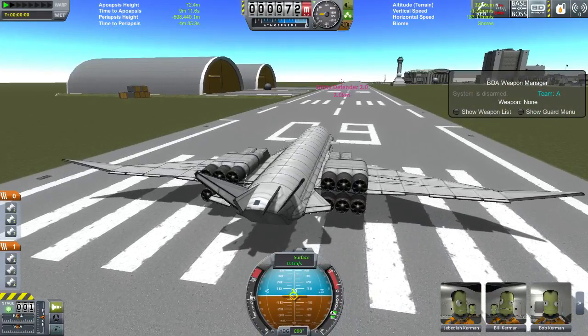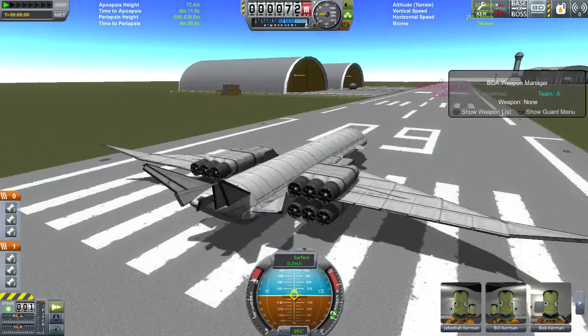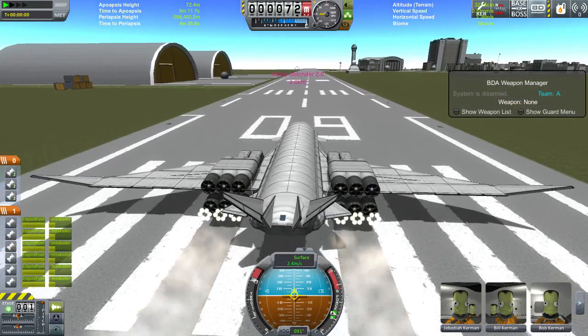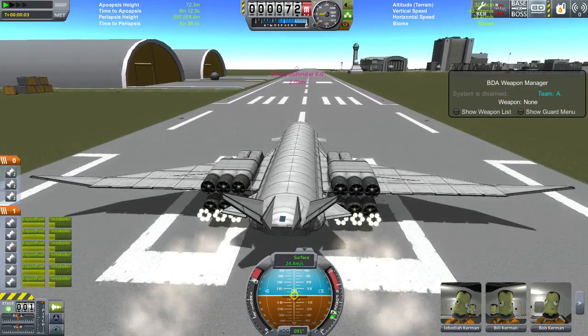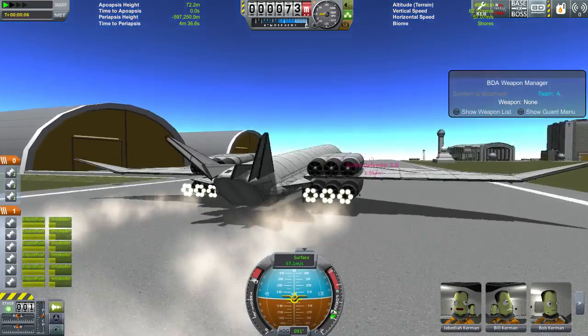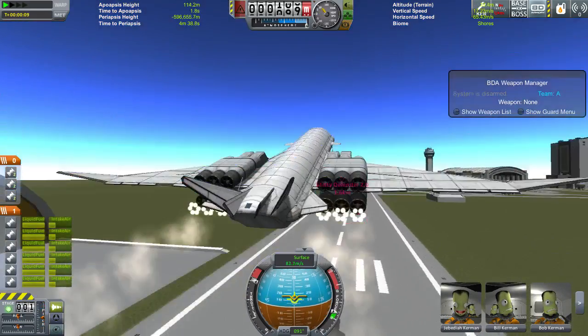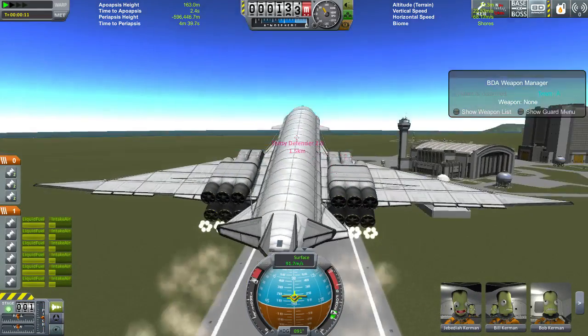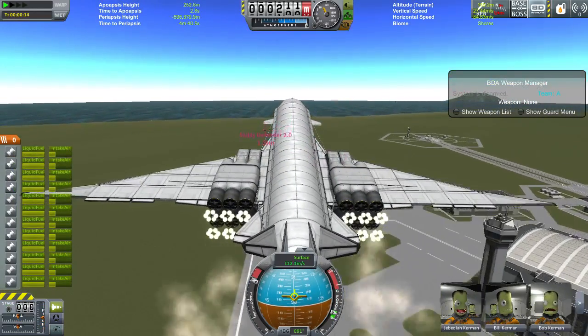Hello and welcome to Kerbal Spacegram. Today I have a couple of mods installed: Kerbal Constructs and Kerbinside for background stuff, BD Weaponry, a craft out there called the Shitty Defender, and this craft right here which has been modified to have some BD Armory stuff on it. We're going to see what that does in a moment, just as soon as I hit this button.